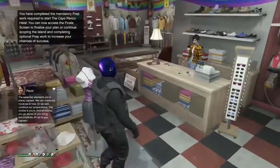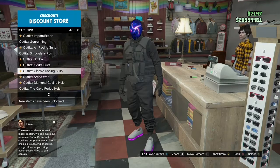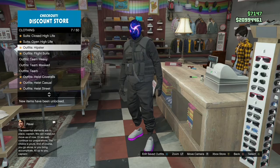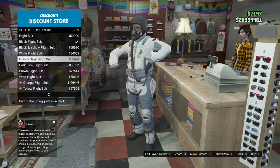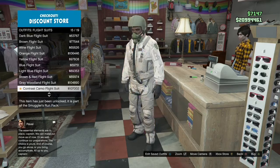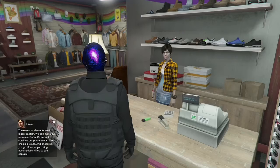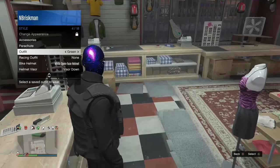You have to be in a clothing store right outside the strip club. What you want to do is go look at flight suits — go all the way up and you can choose anyone you want. I prefer you just choose the cheapest one. I already have the black one, which I definitely recommend getting, because the colors don't really matter.